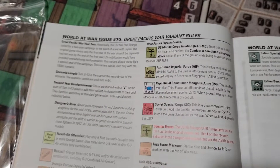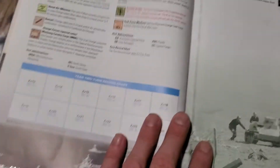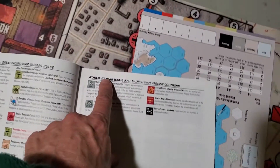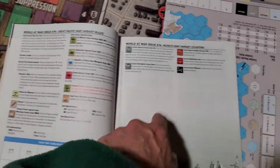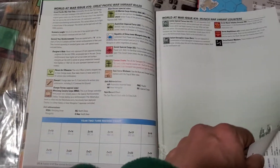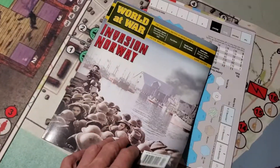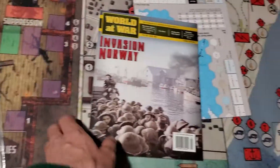Oh, these are some variant rules! So the rules for this game only come in at 13 pages. This page here is for variant rules for World at War issue 70, and this page here is for variant rules for World at War 74. It looks like there's probably some counters included in the counter mix for this game. Then the final page is Operation Jupiter charts and tables. Wait — this isn't Operation Jupiter, right? No, this is Invasion Norway. I don't know, anyway let's have a look at the rules.